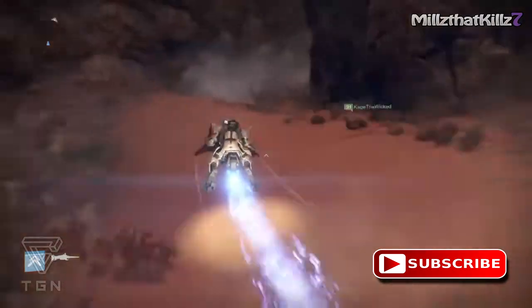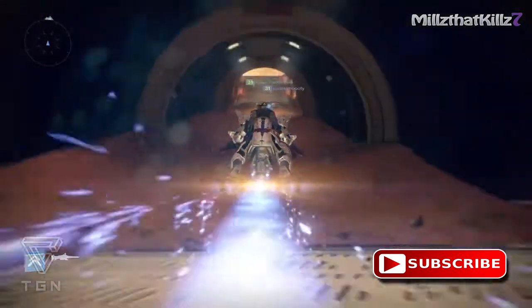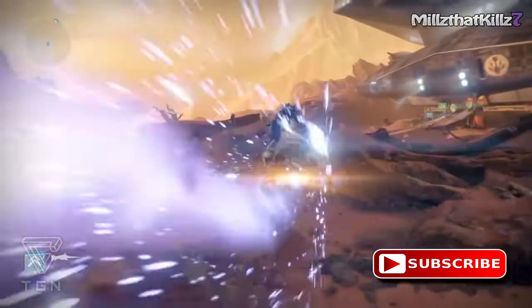Hey, what's going on guys, Mills here bringing you another Destiny video. In today's Destiny video we're going to be showing you how to cheese Valistark in the Cerberus Vae strike. Pretty much when you come into this area after the tank, you're going to come into the area where you enter the ship to encounter Valistark.